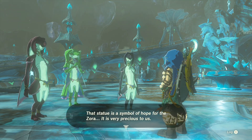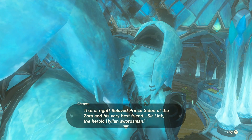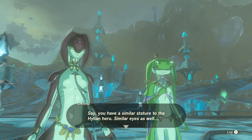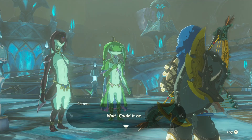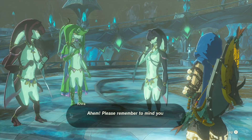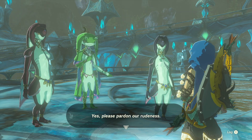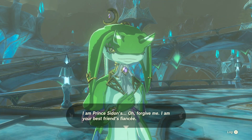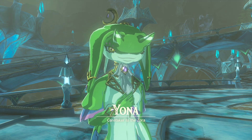I see you managed to wash it away. The statue is a symbol of hope for the Zora — very precious to us. The statue depicts Prince Sidon of Zora and his best friend Sir Link, the heroic Hylian swordsman. That's me. You have a similar stature to the Hylian hero — similar eyes as well. You are also a Hylian and a swordsman. Wait, could it be? It is — it's me! I'm back.